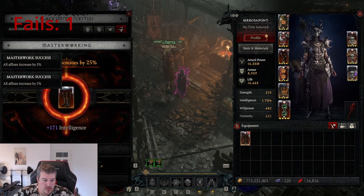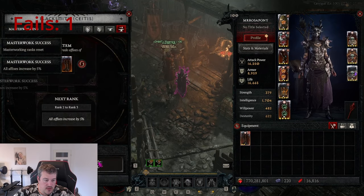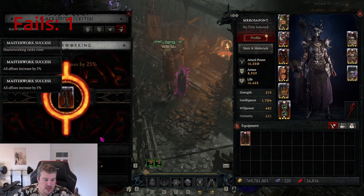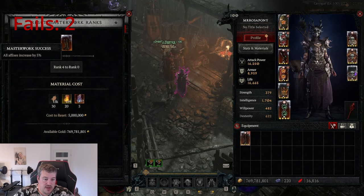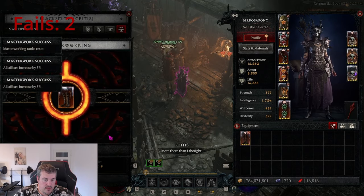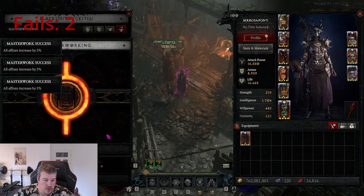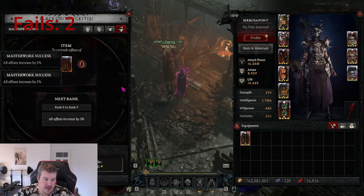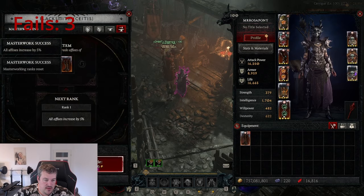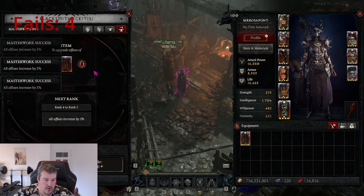We got intelligence - let's reset. We need evade cooldown reduction and evade cooldown reduction only. Oh, we got it! But that's intelligence again, so we have to reset the full option again.